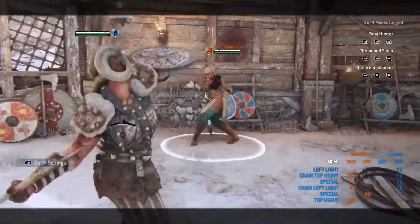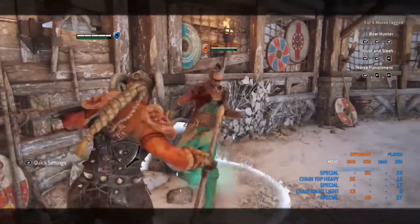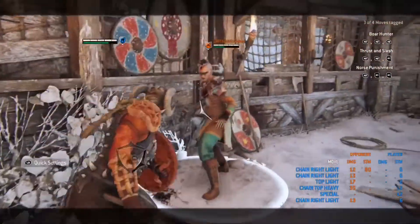If you get the wall bump, that's free attacks — a heavy to each side. I usually throw a light and try to get the second light in, because the first one's guaranteed. Then try for another leg sweep. The leg sweep is pretty much your go-to for Valkyrie — it's just that your opponents are going to guess it because you're Valkyrie.